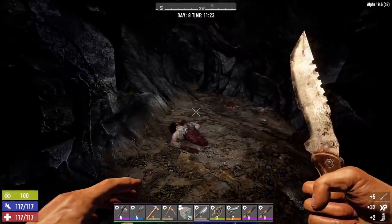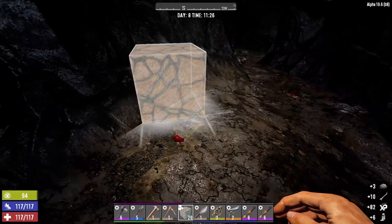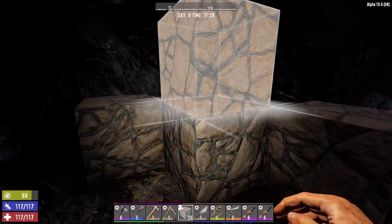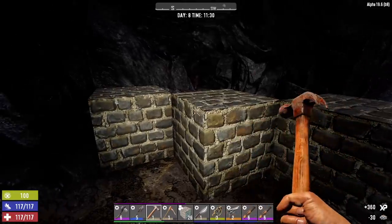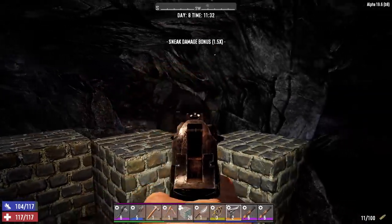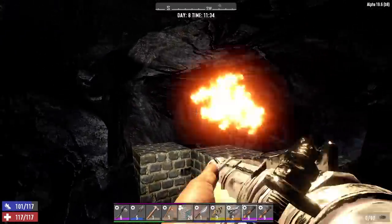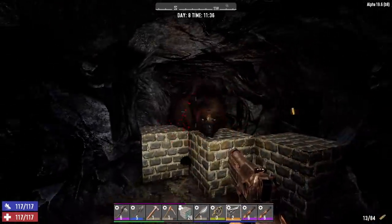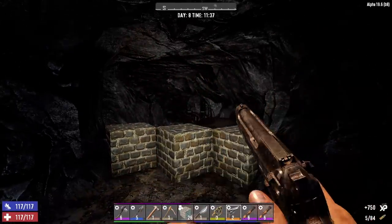What's going to give us the majority of rotten flesh is the zombie bear that's down this cave. Please don't wake it up by harvesting these bodies. I'm going to put in a little wall right here running diagonal - we might as well upgrade them, we got the cobblestone. Even though I think we can take this bear out pretty quickly with this 9mm. Let's wake it up. It looks like it can get over, but it can't. And that's it - simple as that.